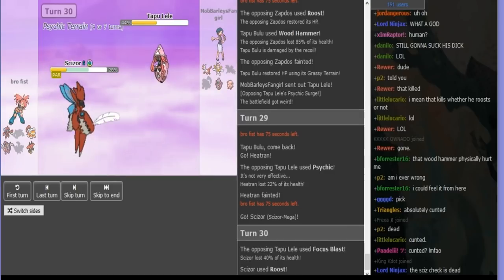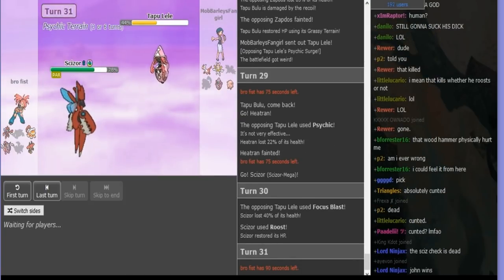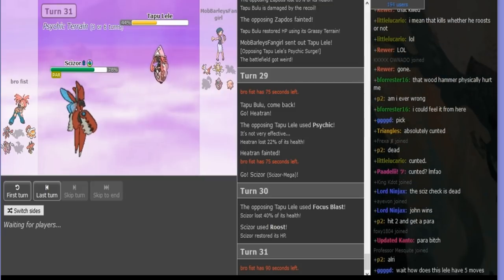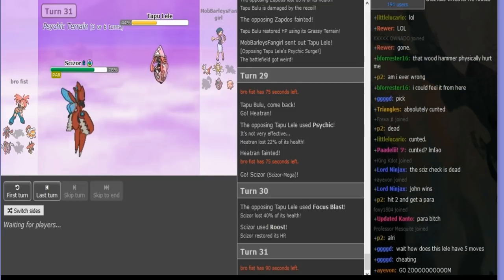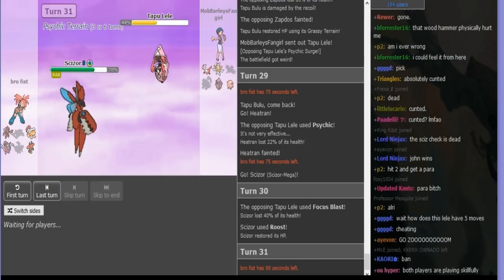I kinda have to get the full para. So I go for a Focus Blast — cause two Focus Blasts and a para would mean he dies. I get no para. And then I'm just gonna hit Nature's Madness and Focus a few times until my terrain is done. But once terrain is done, I gotta get out of there.